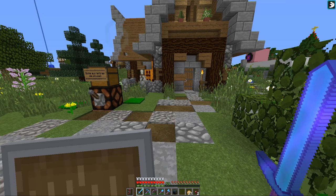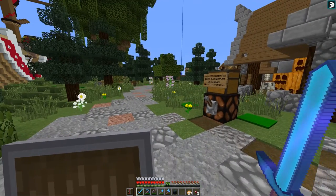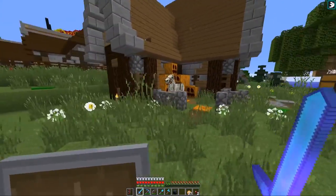Hey, salut les amis ! Aujourd'hui on va s'amuser à visiter les maisons de Willow, parce qu'il y en a plusieurs — enfin il y en a deux ou une, ça dépend comment on voit la chose. Pour commencer, il y a sa maison au spawn. Là nous avons sa petite boîte aux lettres et voici une de ses petites maisons qu'il a faites.